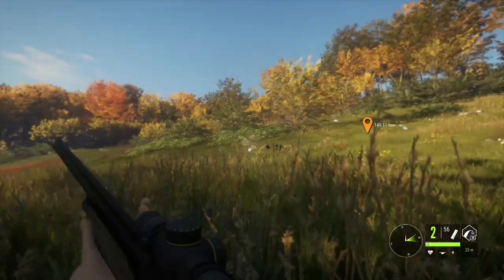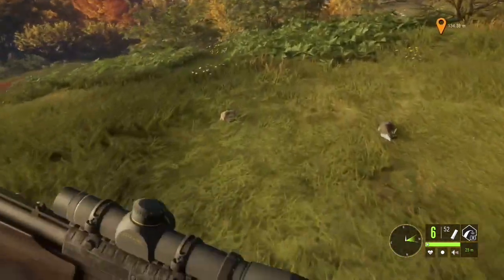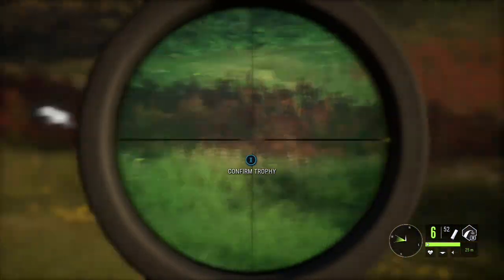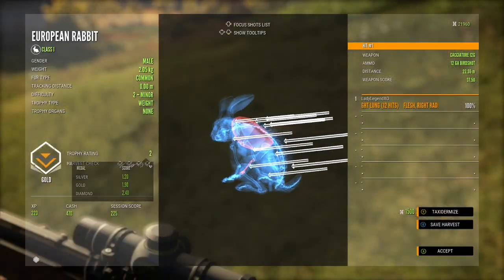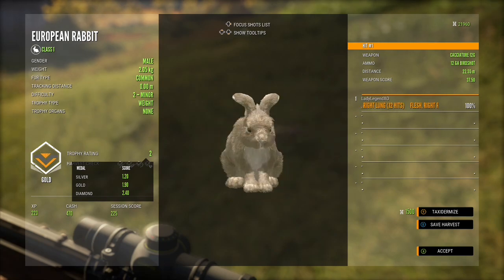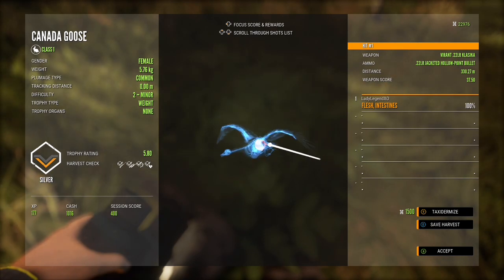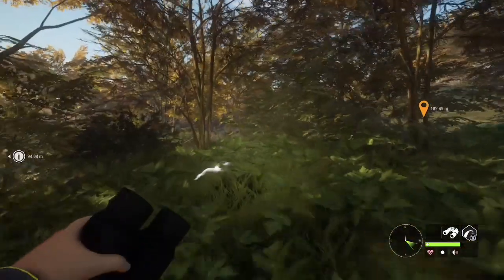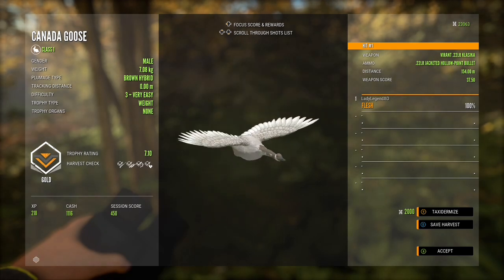We got two rabbits — nice! Always remember the delayed reaction with bunnies; they seem to take a second or two to die. One got away but we got a gold with a trophy score of 2. Here's our goose — a silver taken from 330.27 meters, our furthest shot so far. We'll see if we can beat that distance. Also got another brown hybrid — our third in this video — a gold 7.1.